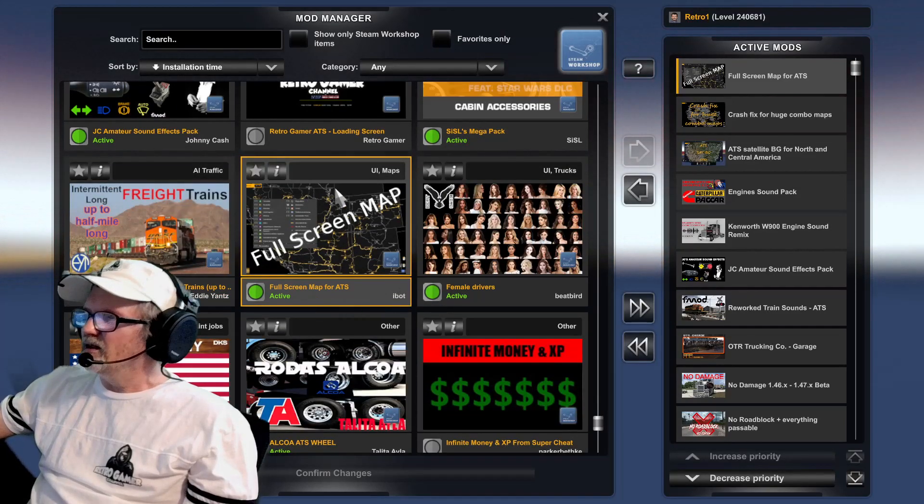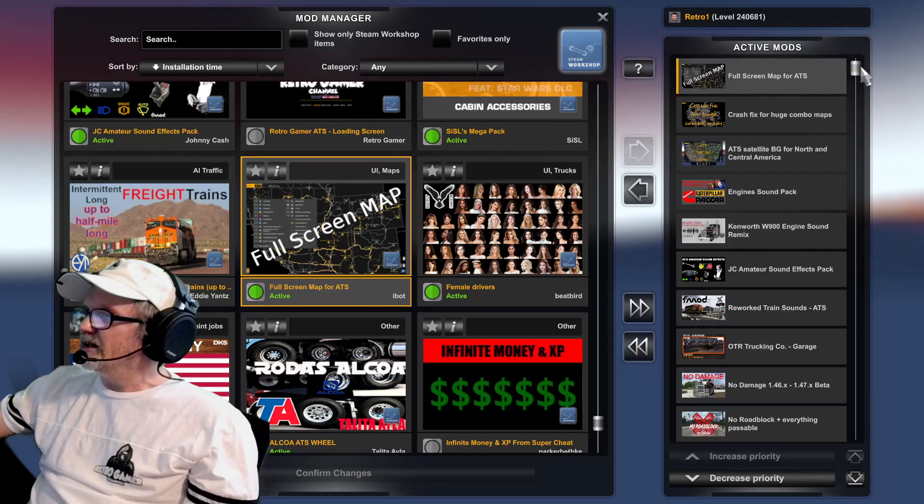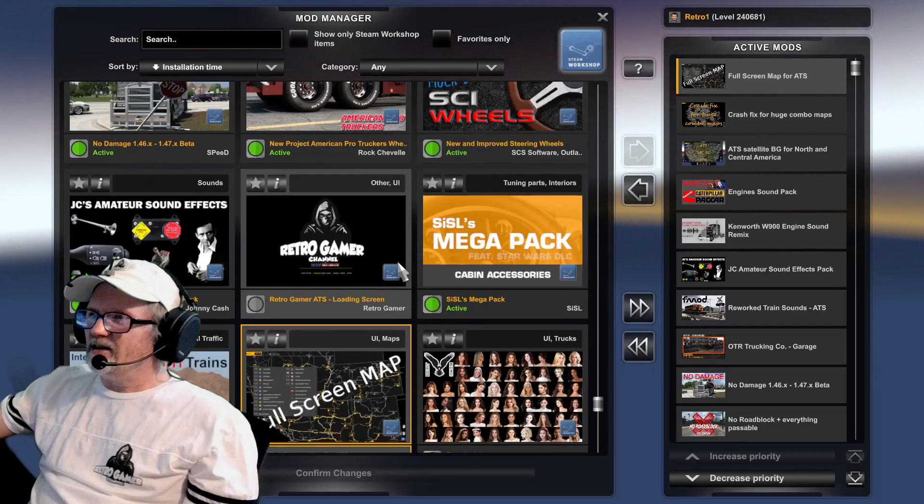JT Amateur Sound Effects — that does the air brakes and horns and everything like that — Steam Workshop. Kenworth W900 Engine Sounds, that's the 100th anniversary Kenworth — Steam Workshop. Caterpillar Engine Sounds for ATS. BG for North and Central America. Crash Fix for Huge Combo Maps. Full Screen Full Maps. That's it!